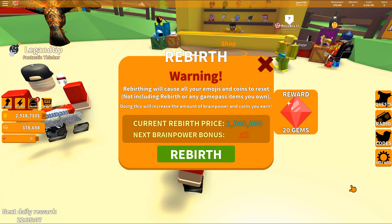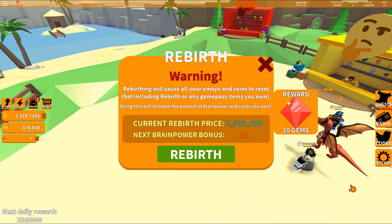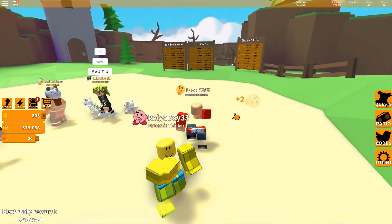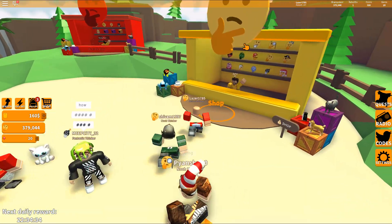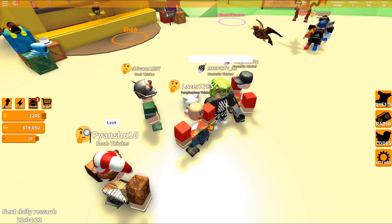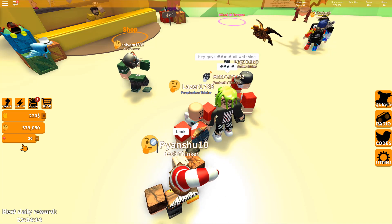Look at this - warning: rebirth will cause all your emojis and coins to reset, not including rebirths or any game pass you own. Doing this will increase the amount of brainpower and coins you earn, and we will also get an additional 20 gems. Here we go, let's go - 3, 2, 1. Our first rebirth on Thinking Simulator! We also get a badge from that. We get 2 times more brainpower - instead of 1 brainpower, we get 2 brainpower. So, the rebirth folks, that's right on Thinking Simulator. Please hit the like button, hit the subscribe button, turn on notifications so you won't miss any of my videos or streams, and I'll see you next time. See ya!